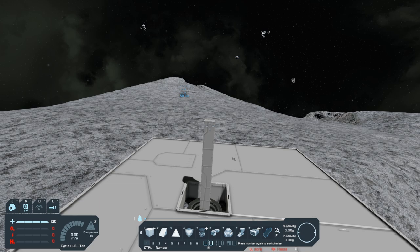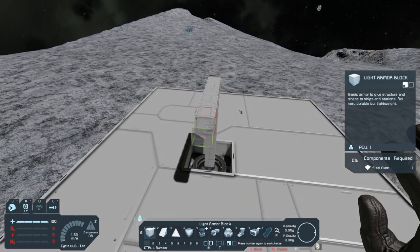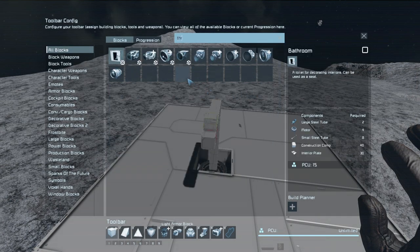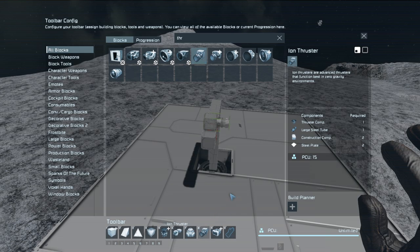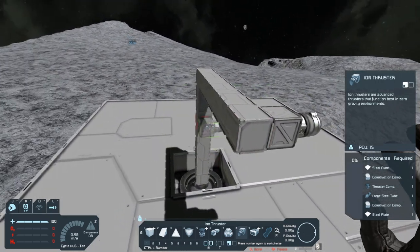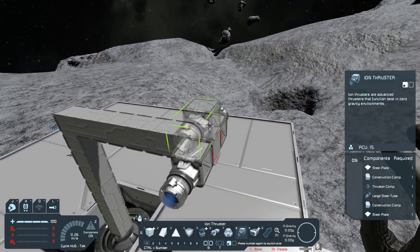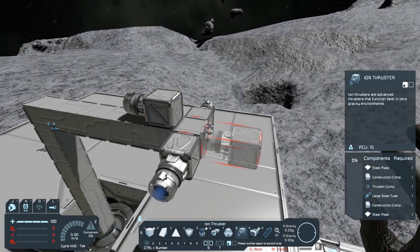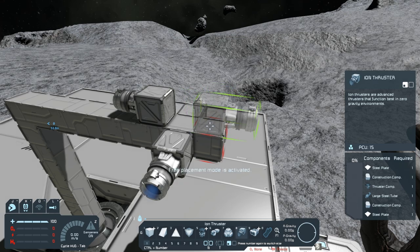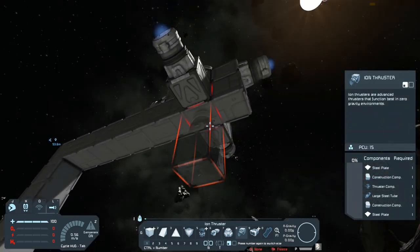The main things you are going to need — let me go ahead and build out a platform to show you. In order to build a ship, we're going to need thrusters. It's probably the most important part of a ship, but it isn't the only thing that's really important. So if we put a thruster going forward, we need to make sure we have a thruster pointing in every direction when we are in space — forward, backward, left, and right. Then we also need one for up and another one for down.